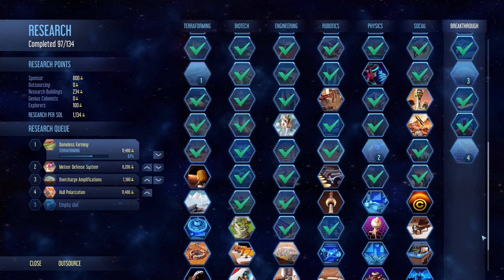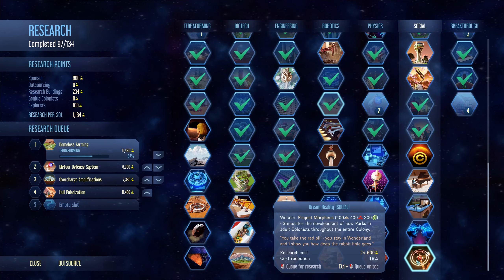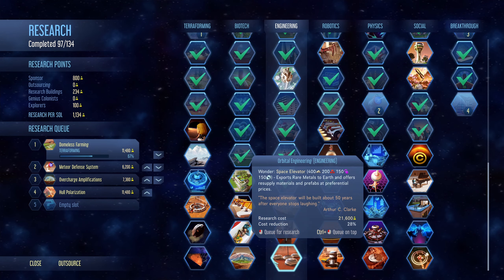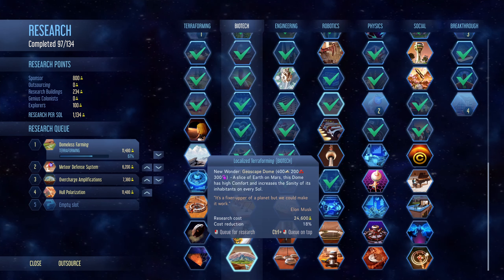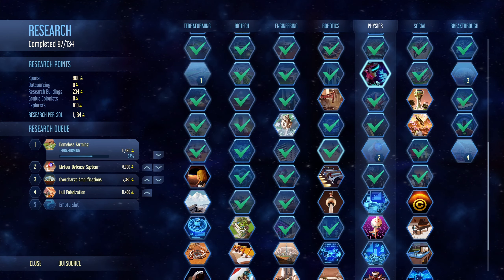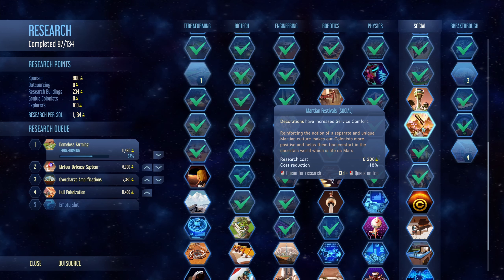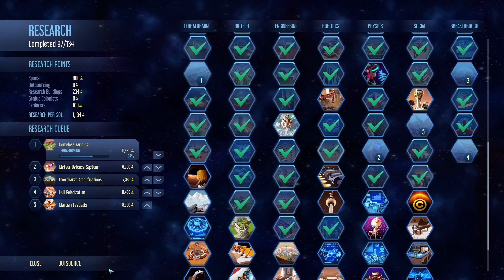We have an empty research slot. Looking through options: mega satellites, localized terraforming — also good. I'd like to do nuclear terraforming but I think we should upgrade the extractors, or maybe the DVR workshop, or do older research we never used. This one — decorations have increased service — that would be good, people will be happy about that.